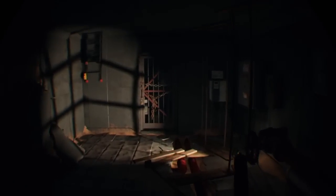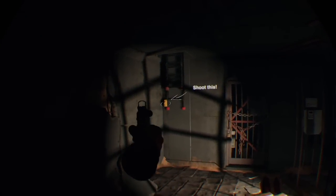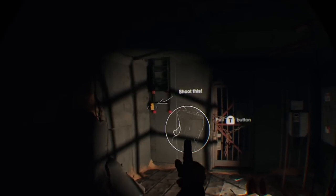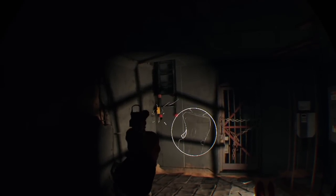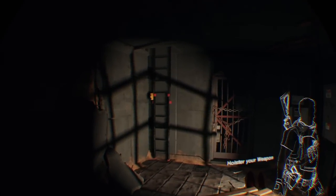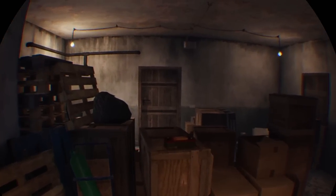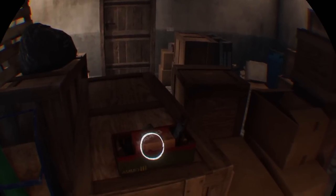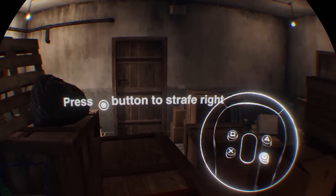As you're going through the tutorial, you're learning how to open doors, how to holster your weapon, how to reload when you need to, how to aim. In fact, one of the first things you have to do is aim at this ladder to get it to drop down. As you can clearly see, I'm having trouble — there we go. Making it more immersive and interactive, you also have to literally climb the ladder — actually do the motions, left-right, left-right. I would absolutely 100% recommend playing this with your Move controllers.